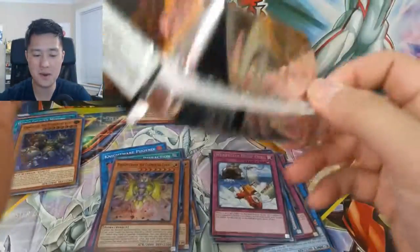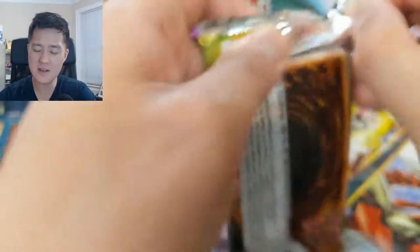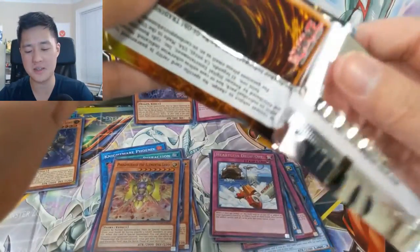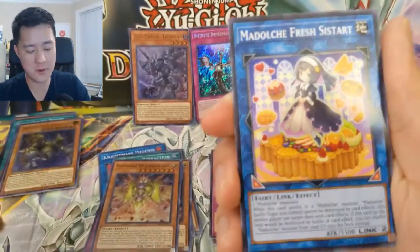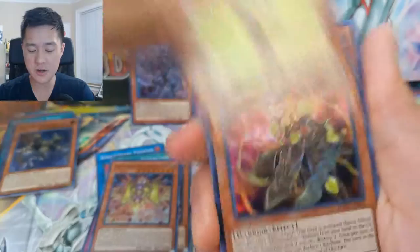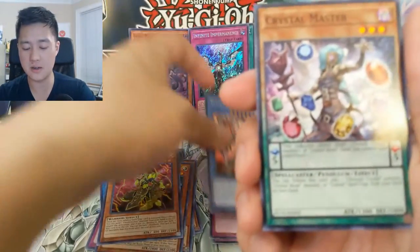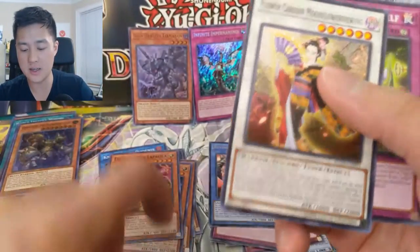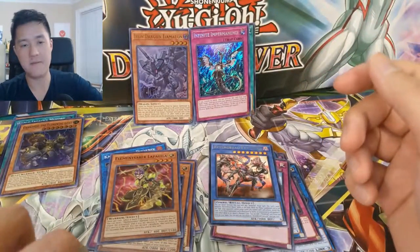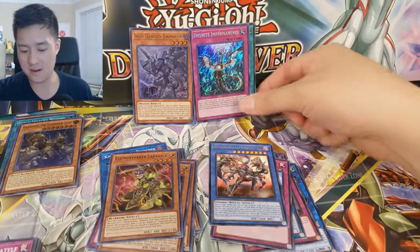On to the last pack — this has been a monster opening. Thanks for watching, hit that like button down below. If you're new to the channel and you're not already a sub, definitely do so — doesn't matter if you're into Yu-Gi-Oh, Magic the Gathering, or Pokemon, you need to be a sub. We do many videos: Pokemon every day, Yu-Gi-Oh and Magic kind of every other day. Last pack — can we clutch? We don't need to clutch, we already won. Trickstar Nightshade, Elemental Saber Lapala, Red Revenge, Red Executor, Crystal Master, Waking the Dragon. Very strong opening — we got Iron Dragon Tiamaton and the Infinite Impermanence. That art looks so cool.